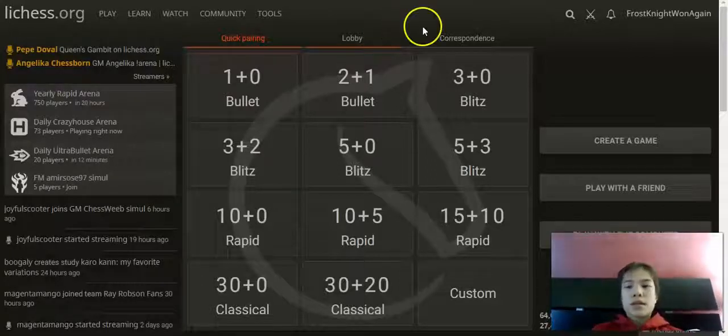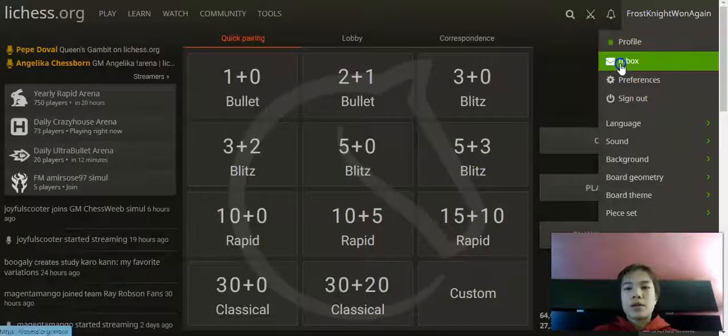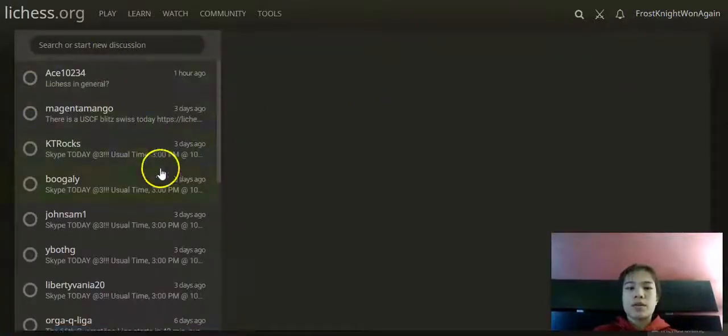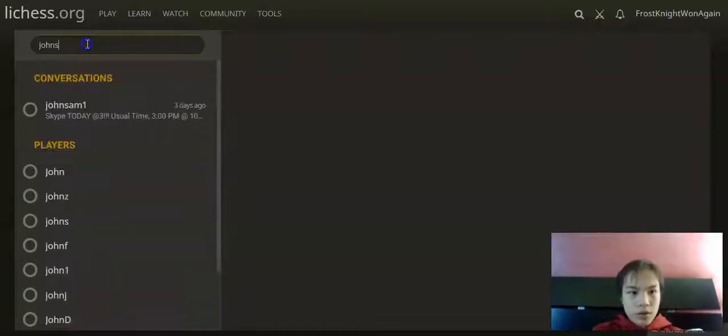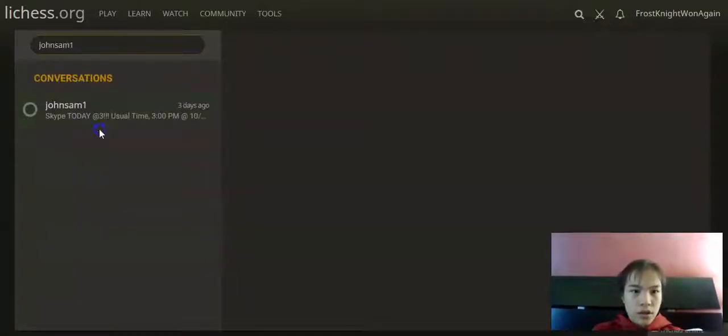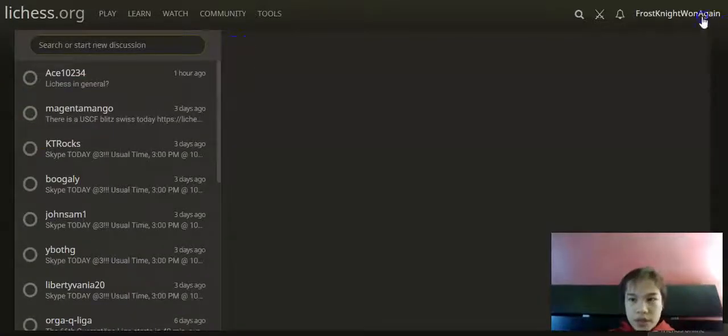This is the Lichess tutorial. The first thing you want to do is check out your inbox, because that's where all messages will come in. As you can see, there are a bunch of messages here. To start a new discussion, go in here, type in the username — say you want to message Sam — and it'll pop up right there. That's your inbox.